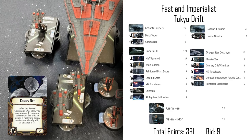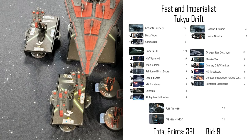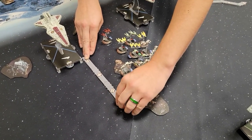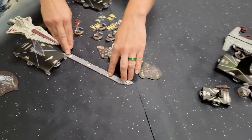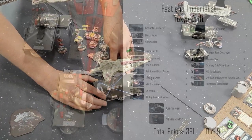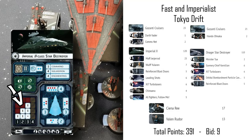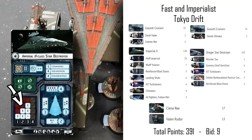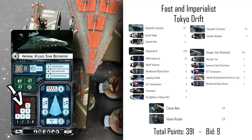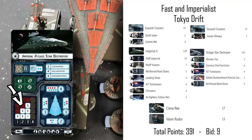The four command tokens in Star Wars Armada are: Concentrate Fire, which lets you add or re-roll attack dice; Navigate, which lets you increase or decrease your speed and, if you resolve the full dial, also adjust your maneuverability — a big deal since ships can't normally change speed freely; Engineering, which lets you repair shields or hull damage; and Squadron, which lets you command your squadrons to make them much more effective than if they activated uncommanded.